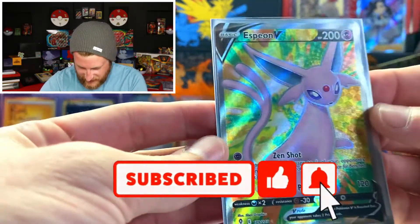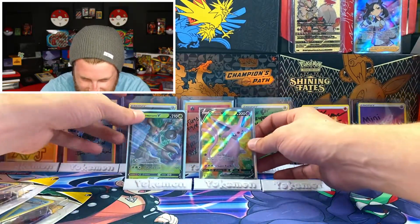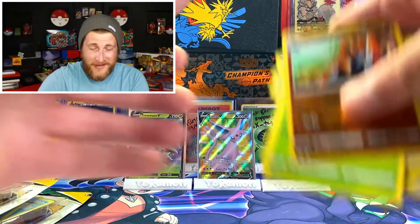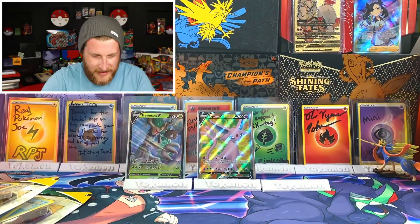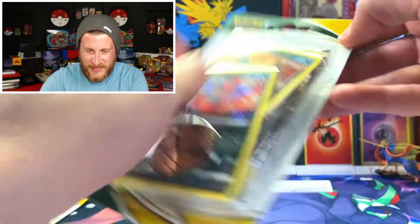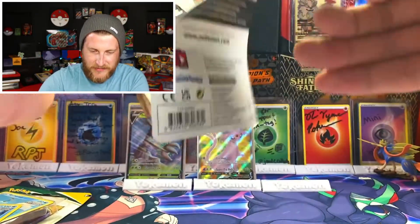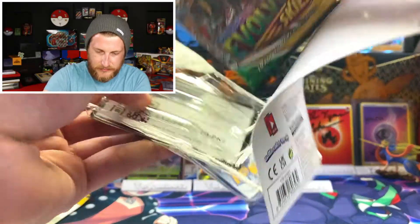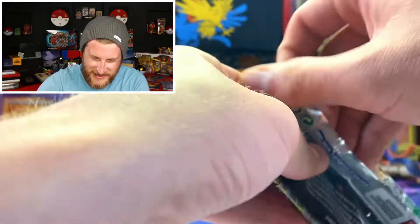Very very cool, that is super awesome. Trevenant, I'm going to move you aside because Espeon Full Art is definitely getting the center spotlight. We've got two more packs — our last Houndoom pack. Let's see if Houndoom can give us some good luck. We also got another Umbreon pack — maybe Umbreon is our lucky charm today.